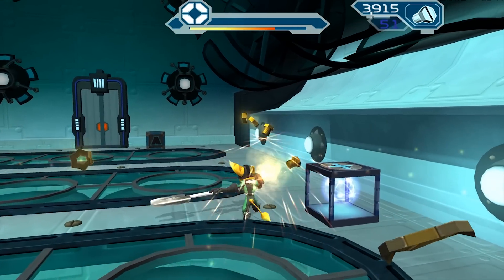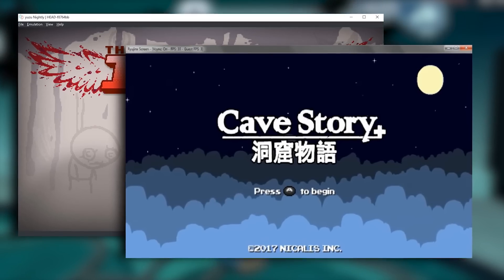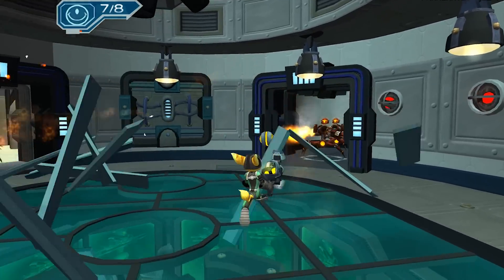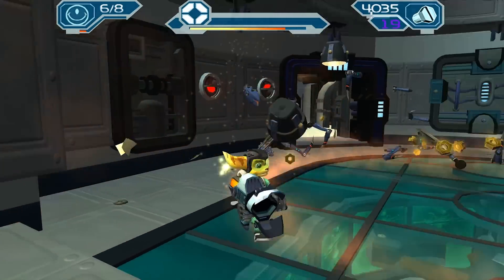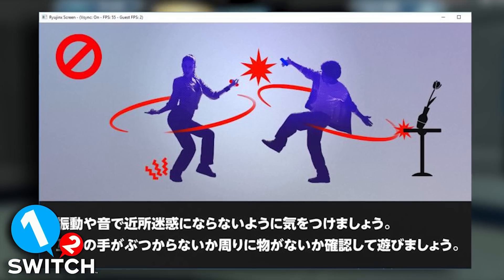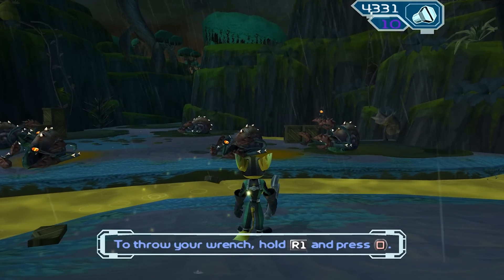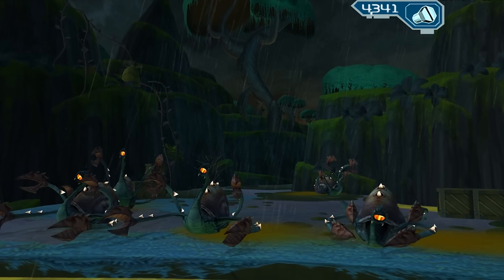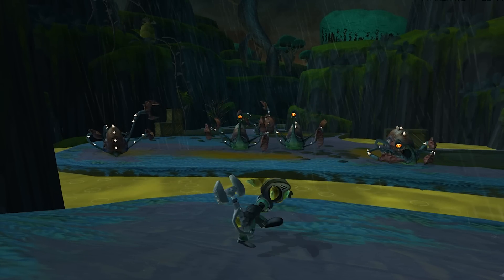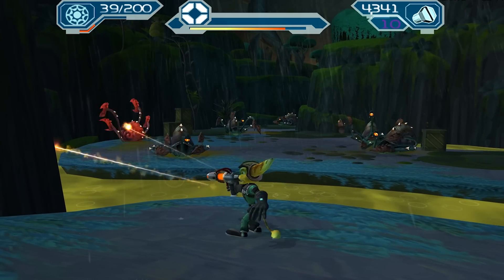However, this was quick to change as both Ryujinx and Yuzu announced that The Binding of Isaac and Cave Story were now booting on their emulators. With the excitement of these first Switch titles, we then got the news that the first Switch exclusive game, 1-2-Switch, was now bootable on both emulators. It must be noted that at this point in both emulators' development cycles, and at time of making this video, neither of these emulators currently have a built-in 3D renderer. Hopefully at some point in the future they will decide what rendering API they are going to use and we will soon see some 3D games booting and playable.